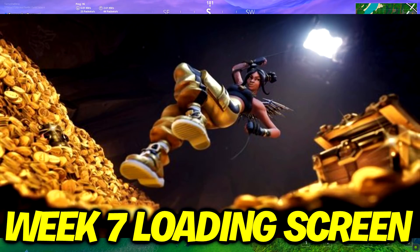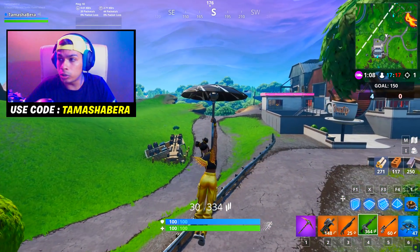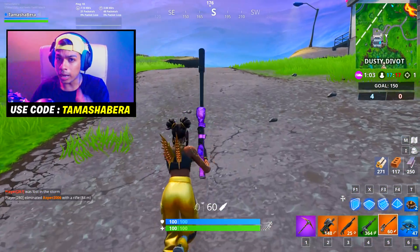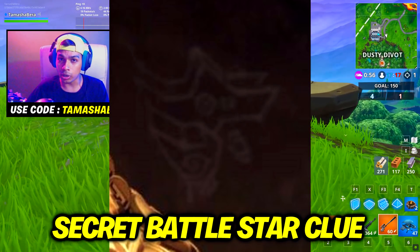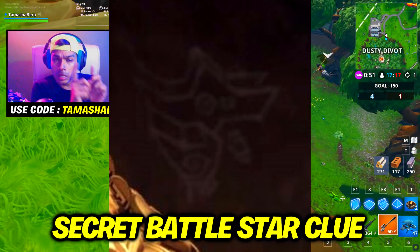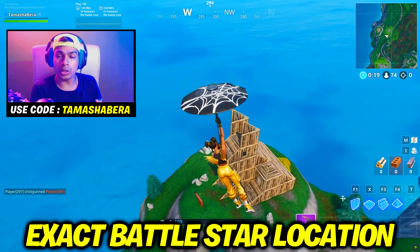This loading screen wallpaper you'll be able to get after completing all your Week 7 challenges, which is very easy. If you look at the loading screen you wouldn't immediately find a secret banner or battle star, but after a lot of research, when we zoomed in on a specific spot, we were able to see the position and location of the secret battle star or banner. I'll be taking you to that spot today.